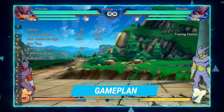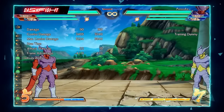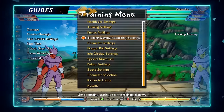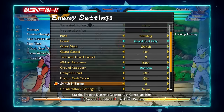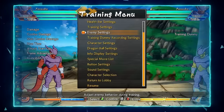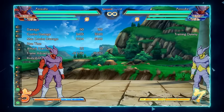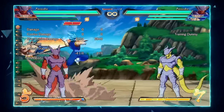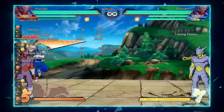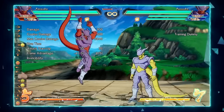This character's strength lies in the fact that he is able to control space really well. Before I showed off the properties of Janemba's assist, but I never showed the actual move — I wanted to show the move that Janemba uses for his assist, which is his 236 input.